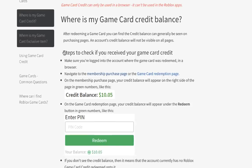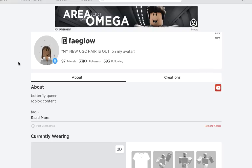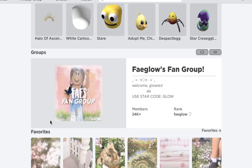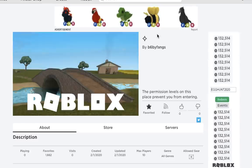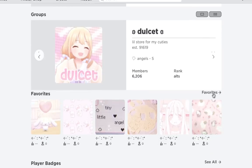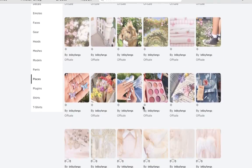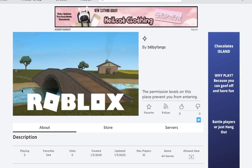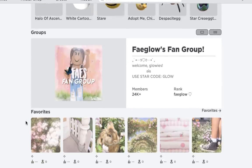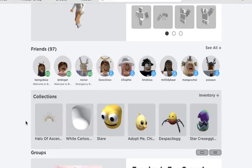The last thing I have to show you guys is how to get an aesthetic theme for your profile. A lot of people asked me about this specifically. Basically, you can put an aesthetic theme on your profile by going to groups and searching 'aesthetic themes' — it will show users who have favorited games with thumbnails that together look like a theme. All you do is go to their profile, go to their favorite games, and favorite a row of games, and you will have the theme on your profile.